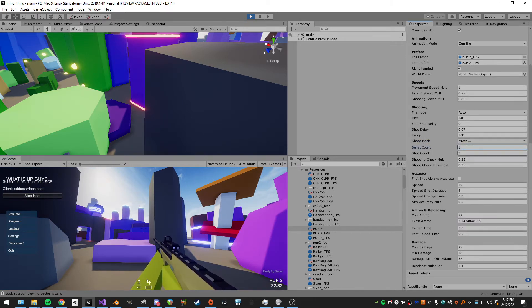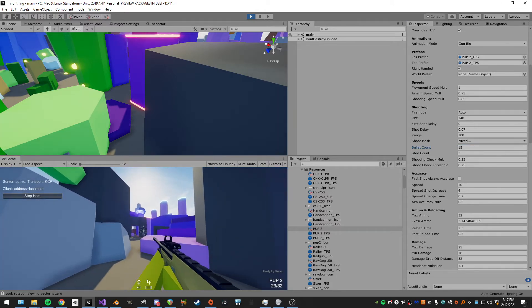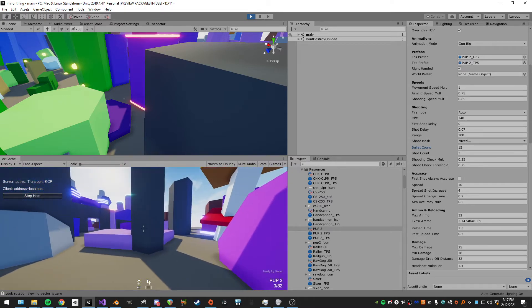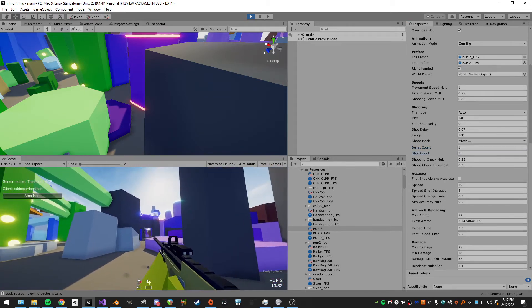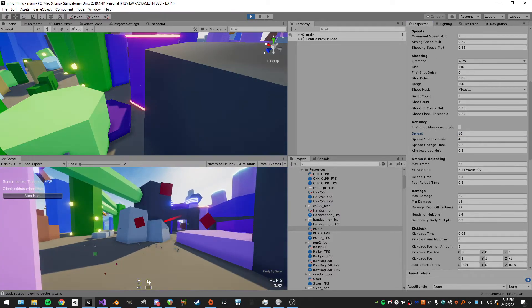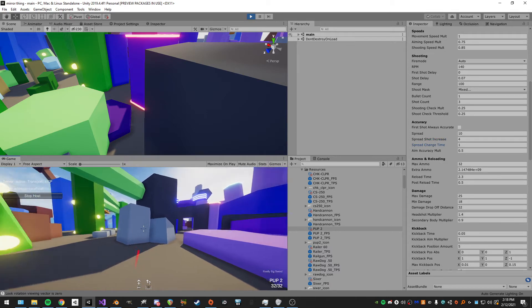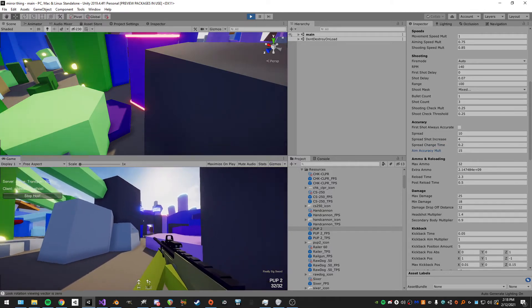For each shot there are bullets with rays associated with them. If I'm shooting three times with one ray each, that's fine; if I set it to 15, that's 15 rays per shot — particles bug out because the object pool runs out. I can make it 15 shots with one burst. Accuracy can be made very large, shot increase can be way more inaccurate, spread time can be slowed, and the aim accuracy multiplier can make aiming more or less accurate.